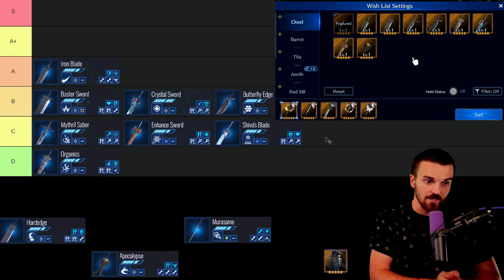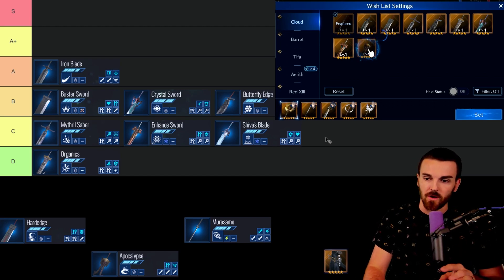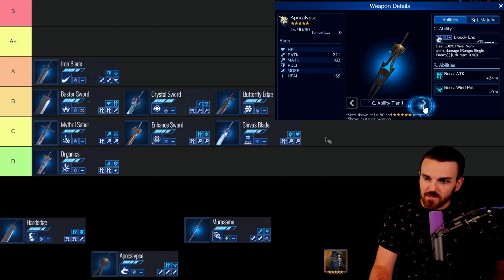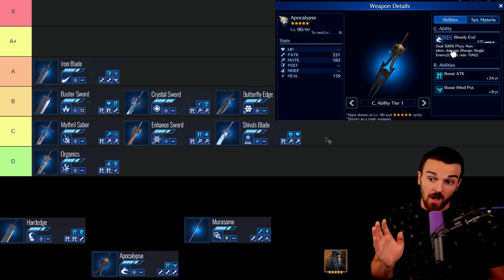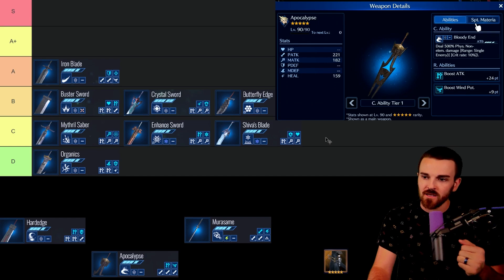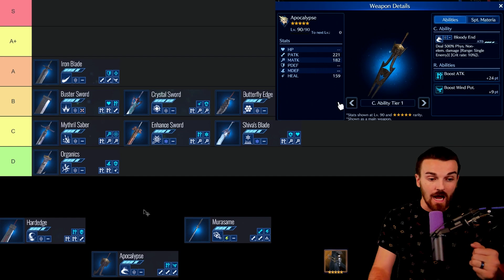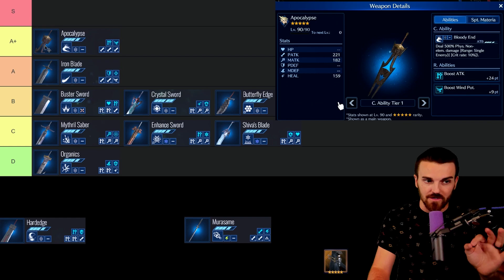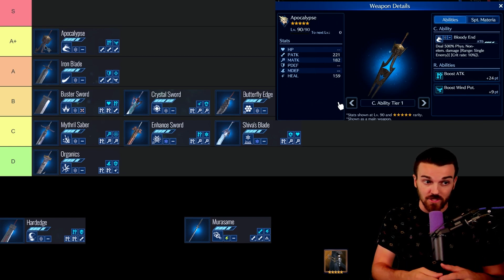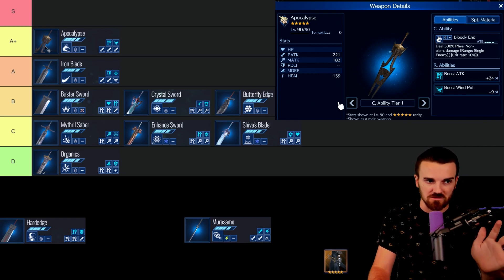Down to Cloud's last three weapons. In my opinion, Murasame, Apocalypse, and Hard Edge are Cloud's three best weapons. Starting with Apocalypse: if you're not building Murasame, this is his hardest single-target damaging ability at 500% physical, not upgraded at all. It costs 4 ATB and does pure burst damage. The wind potency boost is a little random, but it doesn't affect the value of Apocalypse. I'm putting Apocalypse in A+, because it does very good damage and does exactly what Cloud does best — physical damage. If you pull an Apocalypse and don't get Murasame or Hard Edge, keep it.